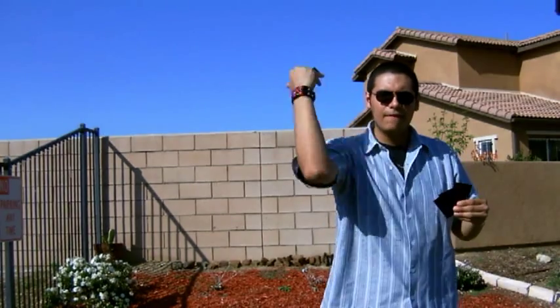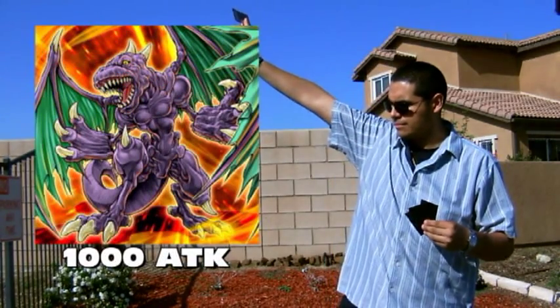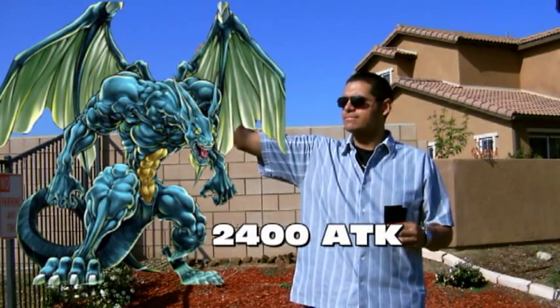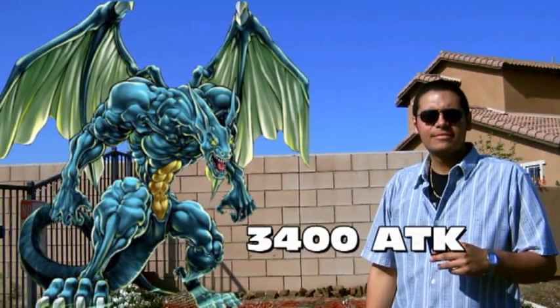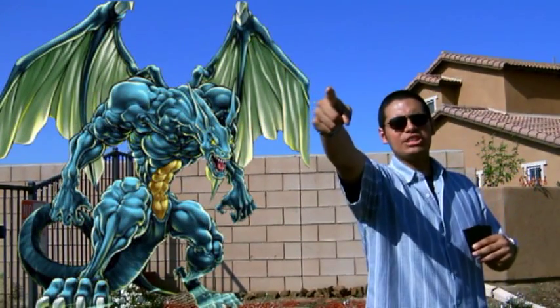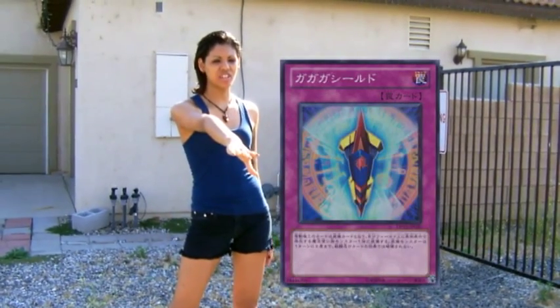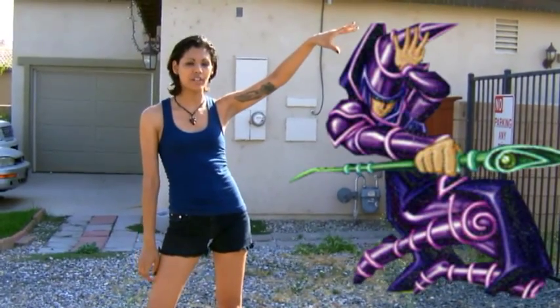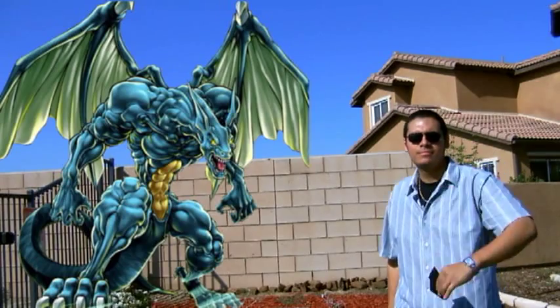Since I have no monsters and you have one monster on your field, I can summon Vice Dragon from my hand. Now I sacrifice Vice Dragon to summon Strong Wind Dragon. Since he was summoned by sacrificing a dragon-type attack monster, half of the Tributed monster's attack points go to Strong Wind Dragon, giving him 3400 attack points. Strong Wind, attack Dark Magician! I activate the trap card Ga Ga Ga Shield — I equip it to my Dark Magician, which means he cannot be destroyed twice per turn. You still take damage though. I end my turn by setting these two cards face down.